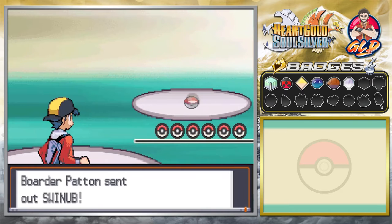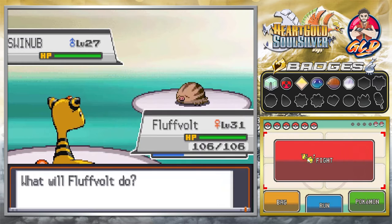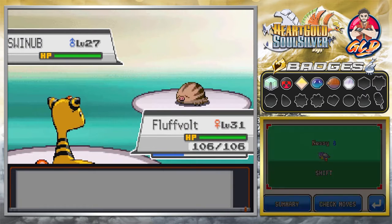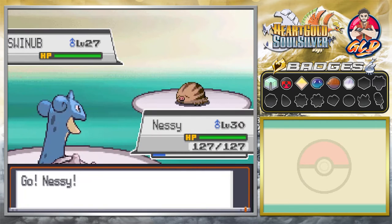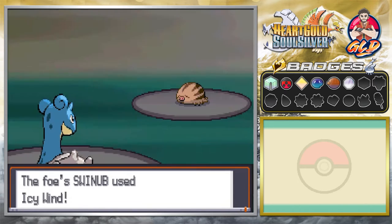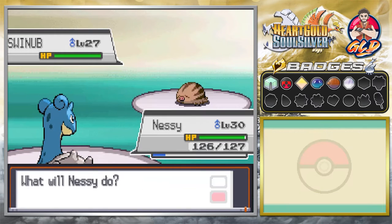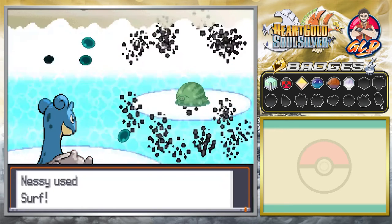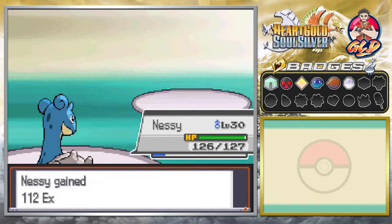Here we go — the first trainer is Border Patron, and he's coming out with a Swinub. I picked the wrong Pokemon so let's go with Nessie so we're not super affected. Remember Swinub is still a ground type Pokemon, and Icy Wind does lower your speed a little, so just be aware of that. Let's go ahead and use a Surf attack — and just like that, Swinub has been defeated!